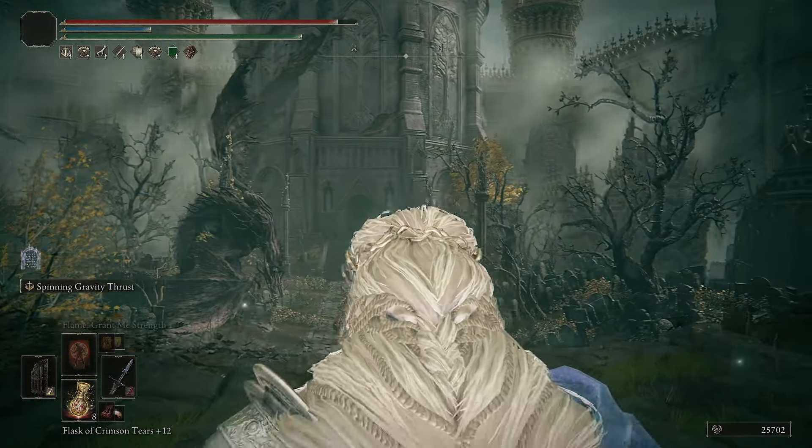Pick your second talisman depending on what boss or enemies you're facing. If you're facing a lot of fire attacks, go with Flamedrake Talisman, and so on. Since we're using blood loss as the main damaging ability, we need Lord of Blood's Exaltation - it will raise attack power when blood loss occurs, essentially a completely free damage buff. You can actually run like four protective talismans pretty easily, and that's what I did in a recent build on the channel using the same Sword Lance.